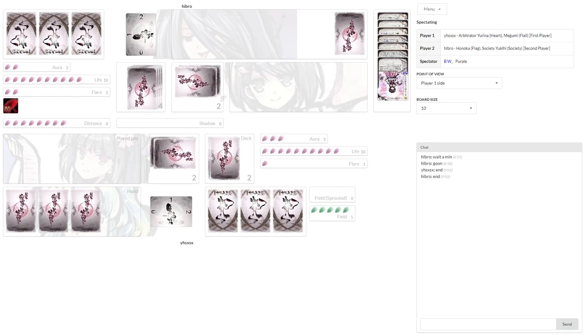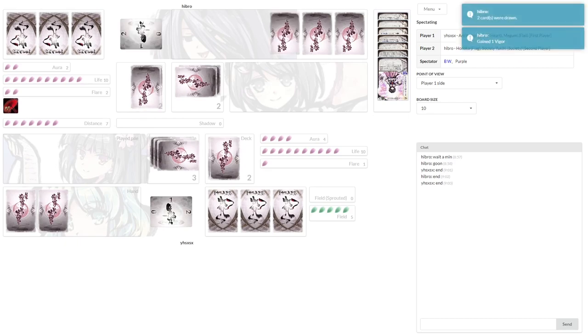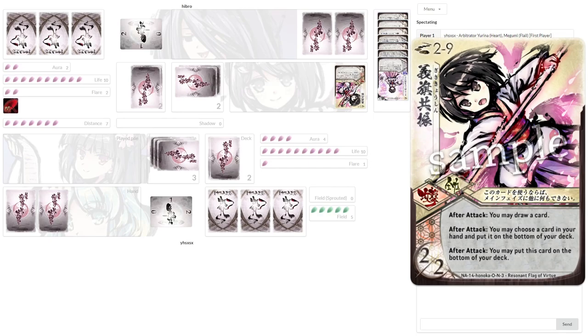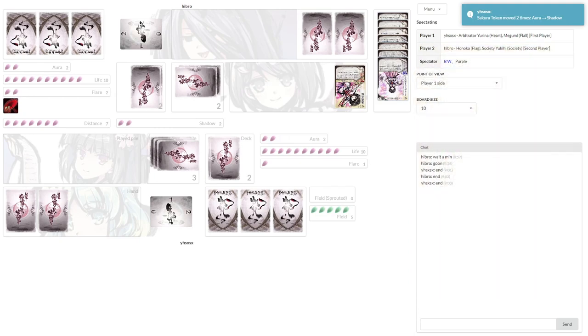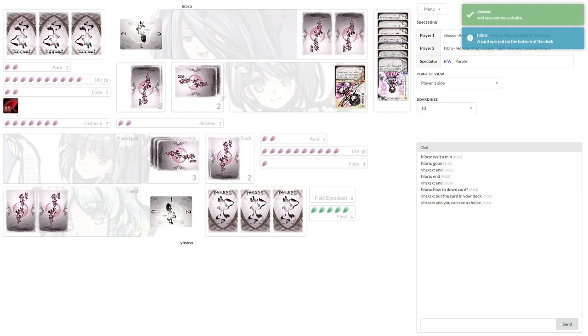Resident Flag of Virtue comes out. He does 2 damage and gets to do a bunch of card draw and other business. Draw a card, put a card from his hand on the bottom of his deck — he can choose to put Resident Flag on the bottom of the deck. And then uses Wield to scoop some of that Shadowed Aura. Very, very good play.